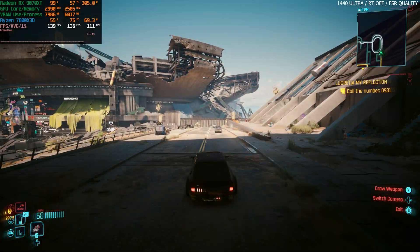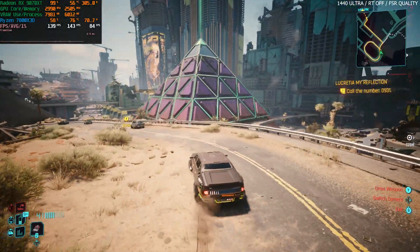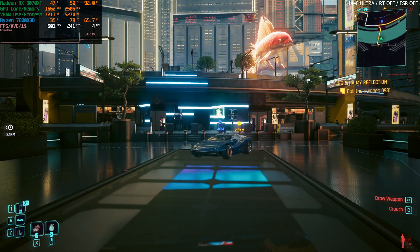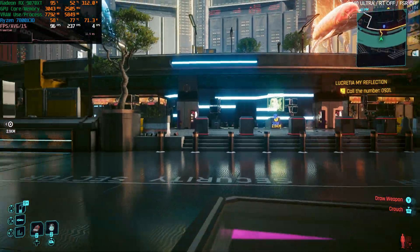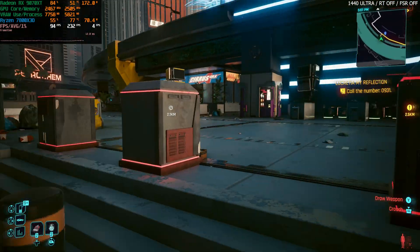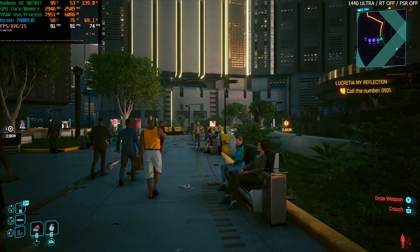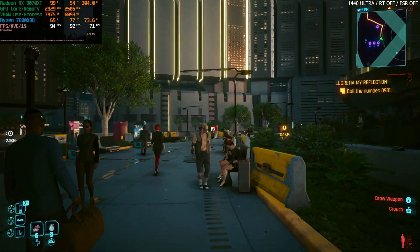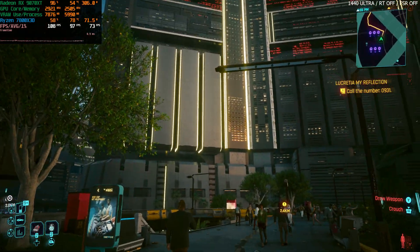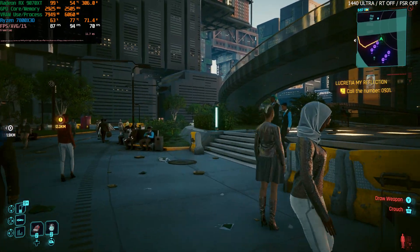With no ray tracing enabled, we're getting a very high refresh rate — around 130 to 140 FPS. I went back to native 1440p with no upscaling and no ray tracing to get a baseline frame rate so we can see the actual cost of enabling ray tracing. Full rasterization, maxed out, no upscaling, we're getting around 80 to 90 FPS.